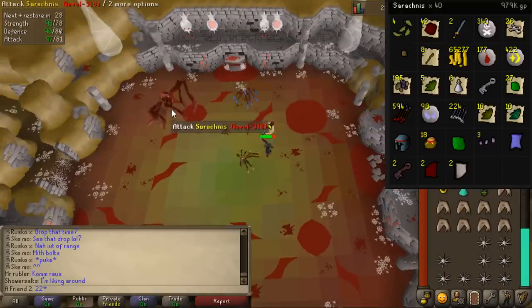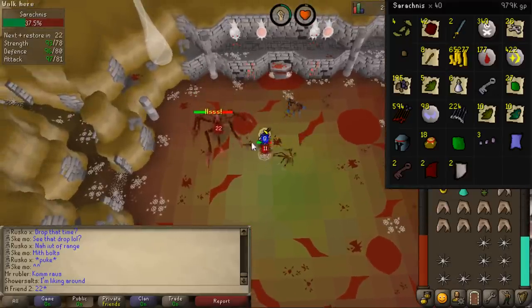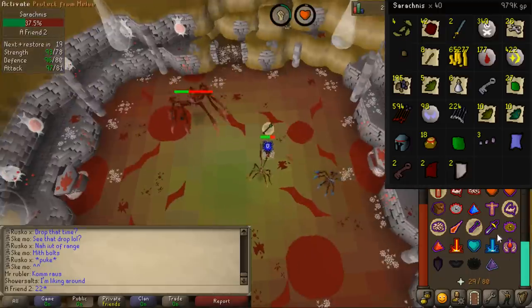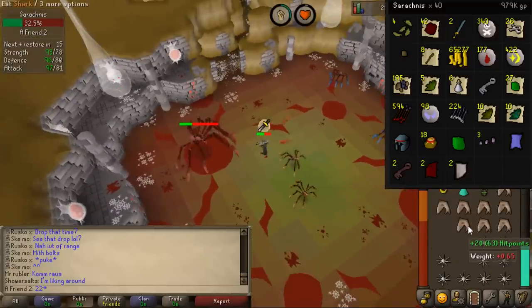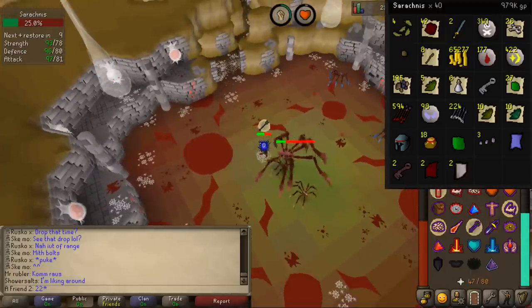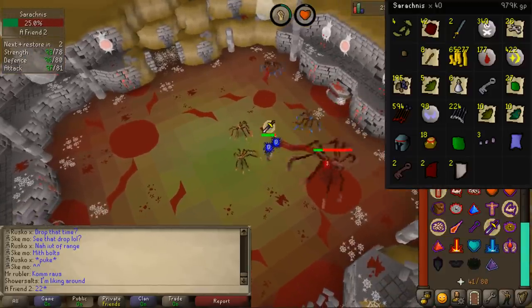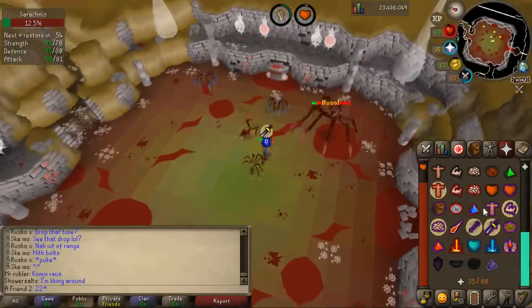It's a melee and range fight and you should probably swap between them. I got hit for like 27 at one point. I killed 40 of the boss over 2 days, though I'm not sure exactly how long it took because of all the world-hopping. Looking at the loot — 1 million made from 40 kills. Most of these items don't seem like they'll go down much in price, and this is without any unique drops.